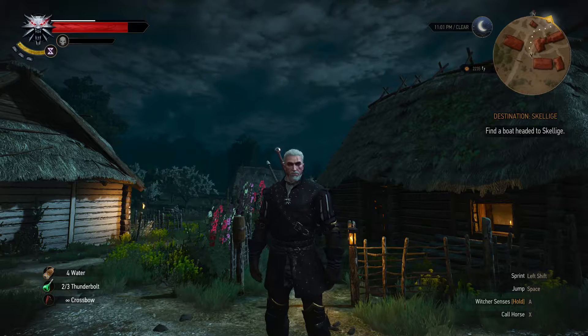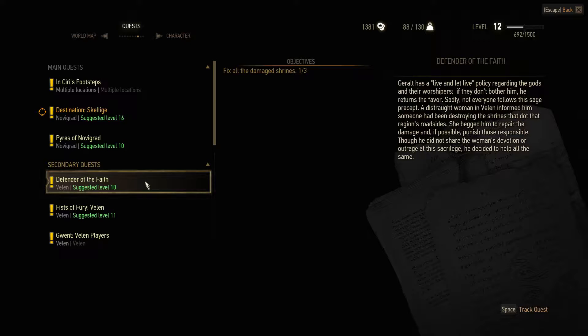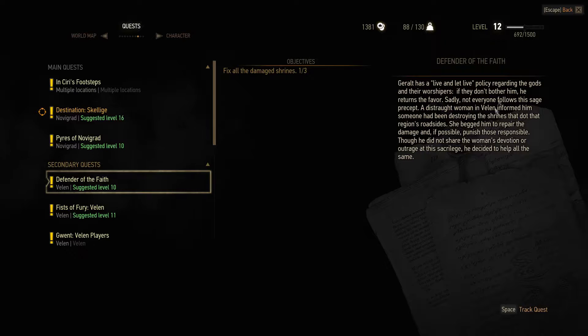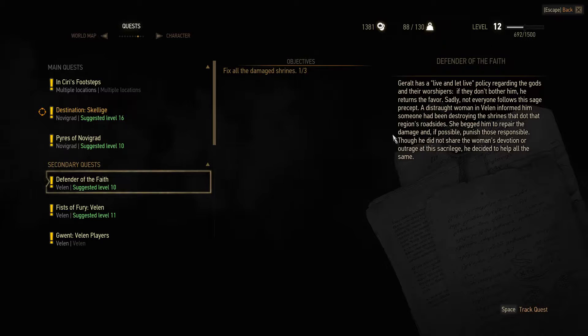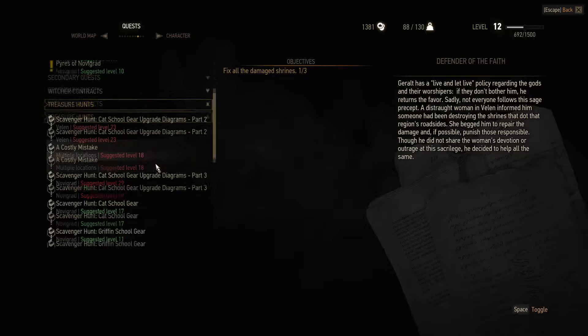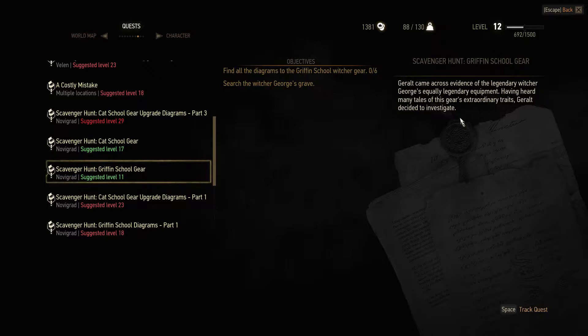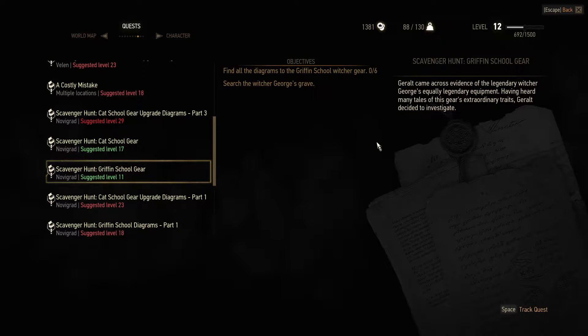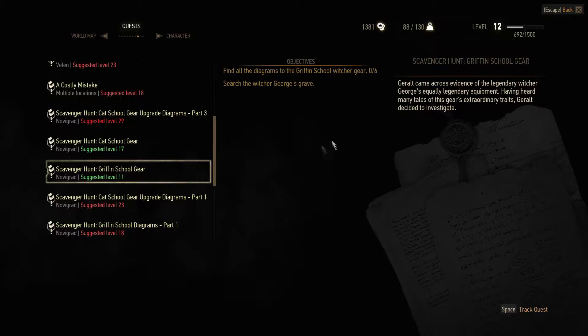We're ready to select a new quest. There are two choices: the 'Defender of the Faith' quest where we fix damaged shrines — we already fixed one, just standing up a wooden sculpture — and there's the 'Hunt for the Griffin School Gear.' Geralt came across evidence of legendary Witcher George's equally legendary equipment and decided to investigate. I'm tempted to do that one; there are six pieces scattered across the lands, and I want to upgrade our gear — we're level 12 now.